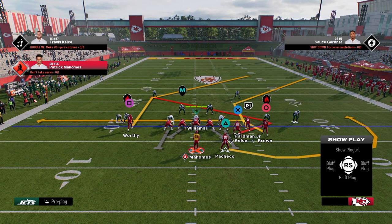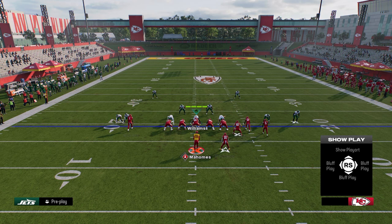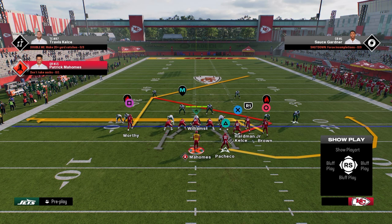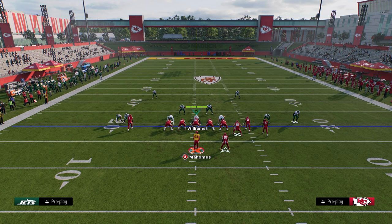The setup for this play is very, very simple. It's really effective, especially against cover four drops. All you're going to do is drag your slot receiver, flat your outside receiver, and block your running back.